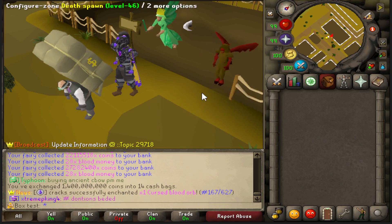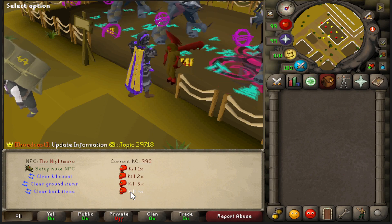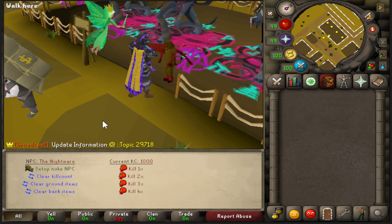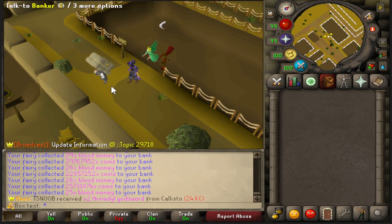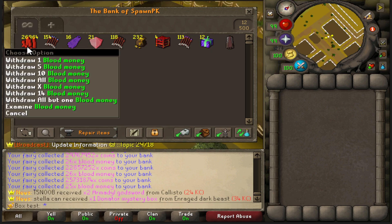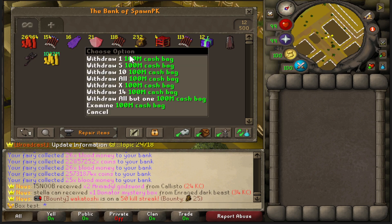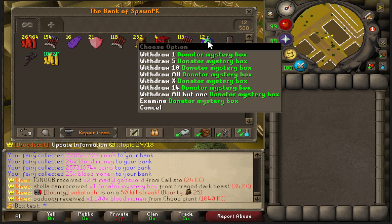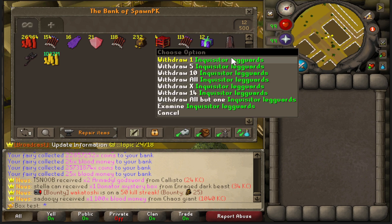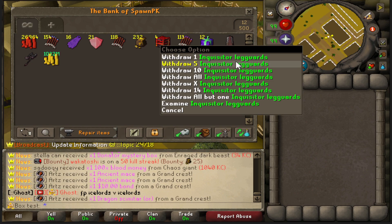Coming down to the last 40 kills, let's spam through these. 1000 KC — didn't get a lucky last drop. But I got 26,000 blood money, 154 bolts, 16 capes, 21 blood diamonds, 23 bill cash, four cursed mystery crates worth about 60 bill each, 10 bill each for the donator mystery boxes, one Inquisitor leg guards — a 1 in 2000 drop — and also a Nightmare staff, though that's only 70 bill compared to the leg guards.